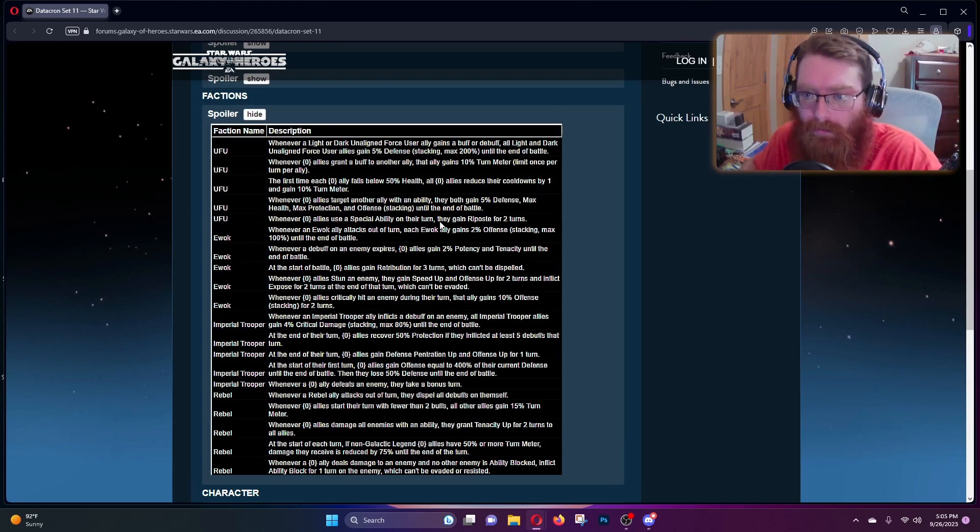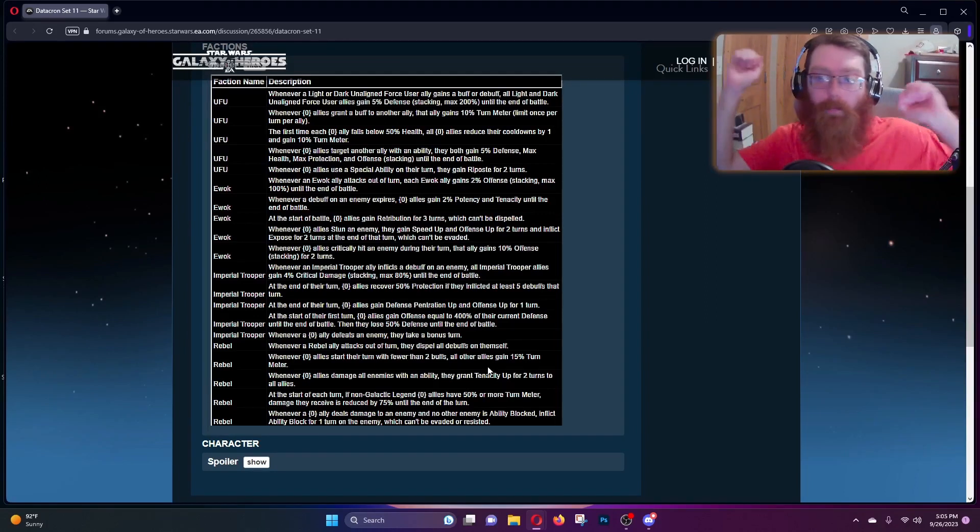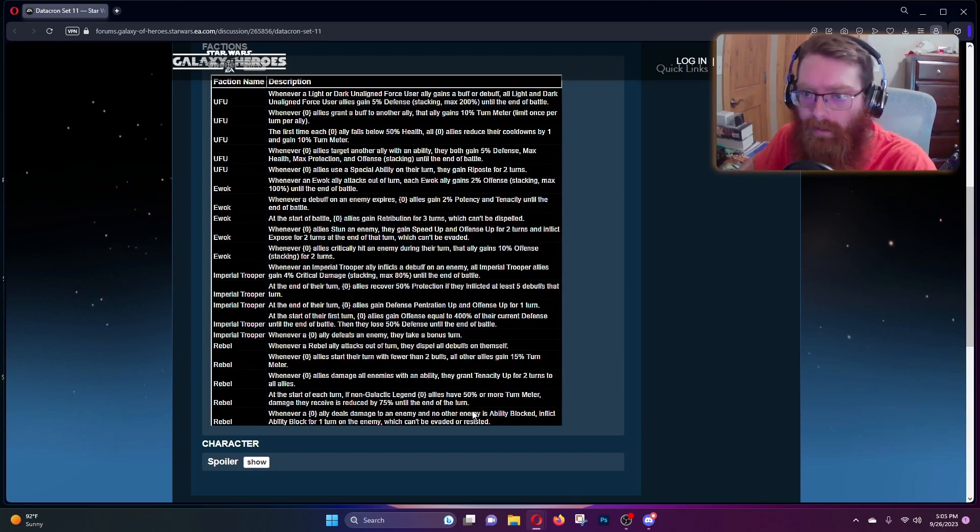That would be a good one for a Seer team or a Rey team, since Rey is an Unaligned Force User. Whenever Unaligned Force Users use a special ability on their turn they gain Ripsave for two turns. So there are a couple of ways to run force user teams — the Ripsave one, or the buff/debuff one for more defense. There are roles for both Taron Malicos and Seer Junda, giving two different ways to run the Seer team. Ray will be getting a boost yet again, so I hope everyone's ready for more nightmarish things.